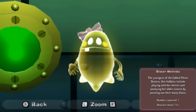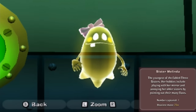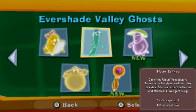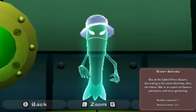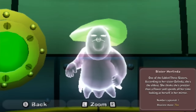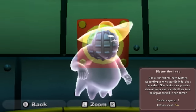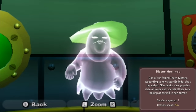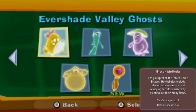Sister Melina - the youngest of the fabled three sisters. Her hobbies include playing with her mirror and annoying her older sisters by pointing out their many flaws. We've captured only one, but it was 25 W's. Sister Belinda - one of the fabled three sisters; according to her sister Herlinda, she's the eldest. She is an expert on flowers and loves gardening - 50 W's. And Sister Herlinda - one of the fabled three sisters. According to her sister Belinda, she's the eldest. You can't decide on who's the eldest! She thinks she's prettier than a flower and spends all her time looking at herself in the mirror. She is 75 W's. Also, Melinda sometimes has a different name - she's called Lucinda in the American version. I say sometimes... always.